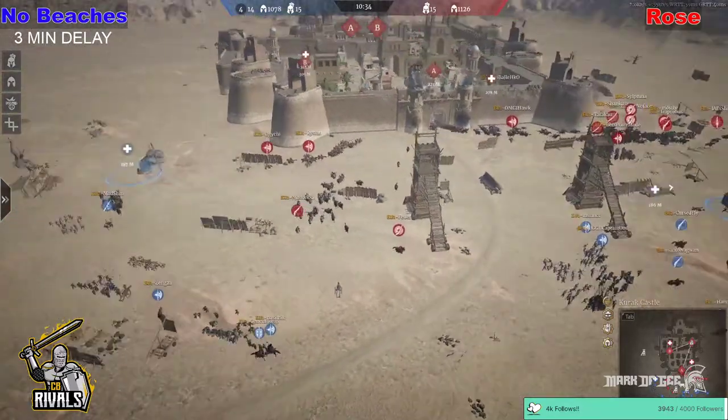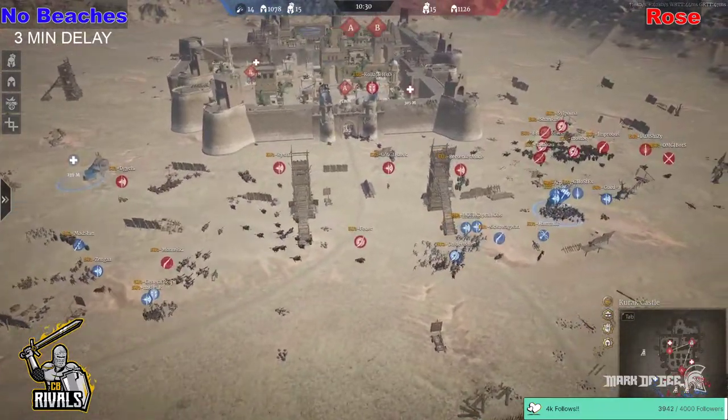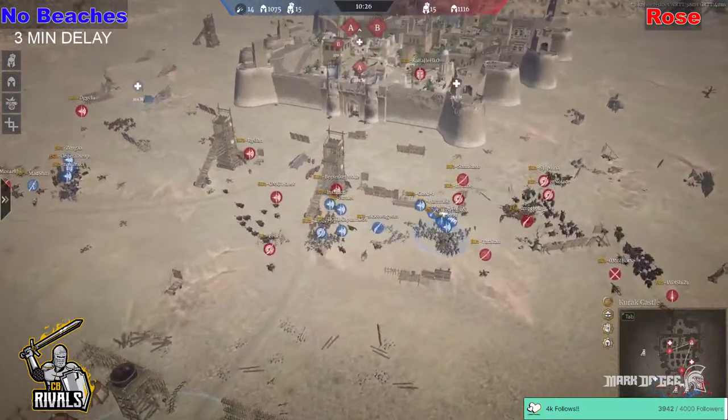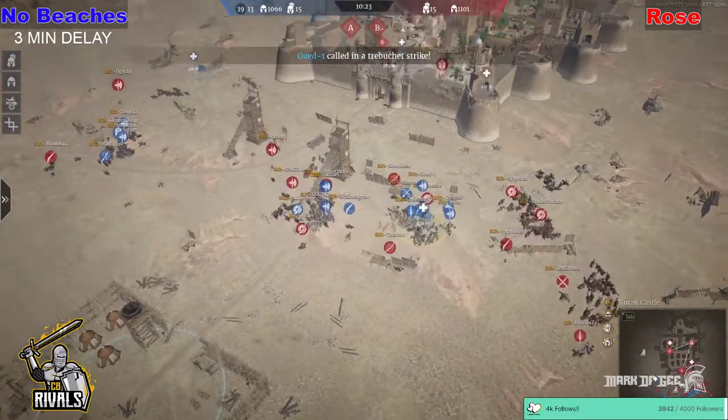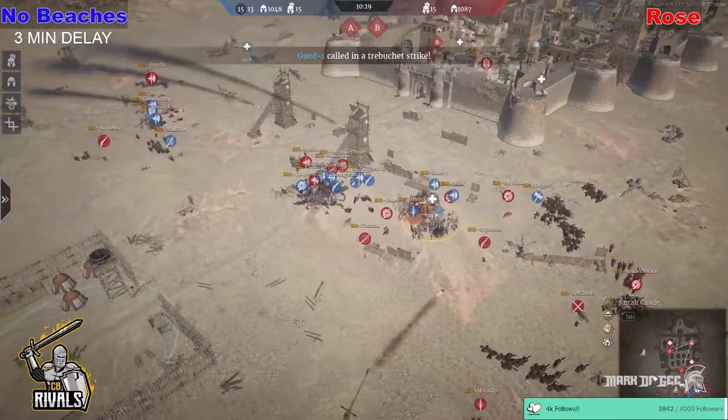They're trying to encircle the guys of No Beaches. They're all over the place just now because they're spreading from different spawn points. They're all going down the right-hand side where the supply point is to try and focus as many units there as possible. They're going to stay on the supply point to get as much healing as possible, but obviously if one hero jumps on there, they no longer get healed.